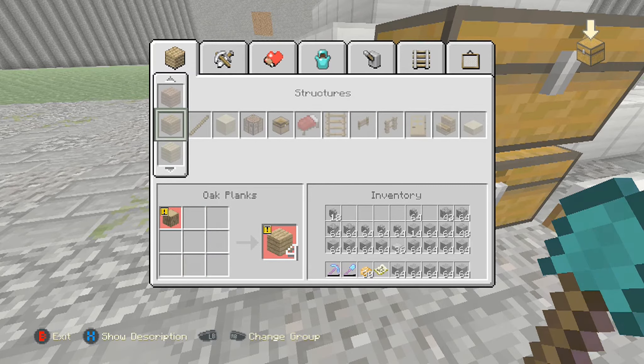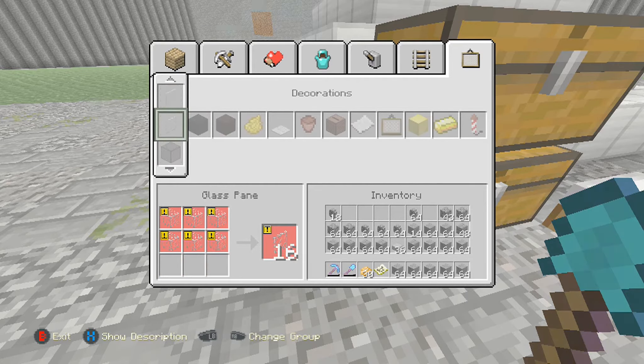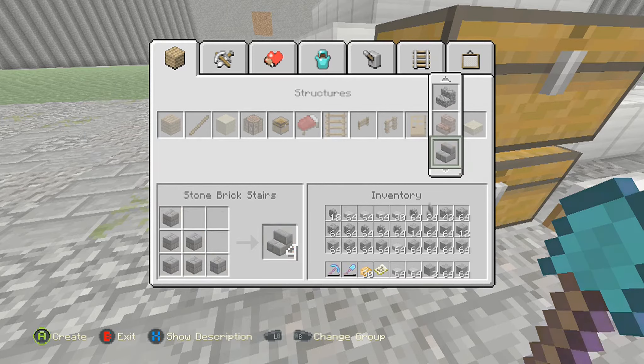I think I have the outside portion figured out. I still don't know exactly what I'm going to do on the inside portion. But since we have the outside figured out, let's get started on working on that. So these are the three main blocks: the cobblestone walls, the stone half slabs, and then stone brick stairs. Let's see if it looks good.